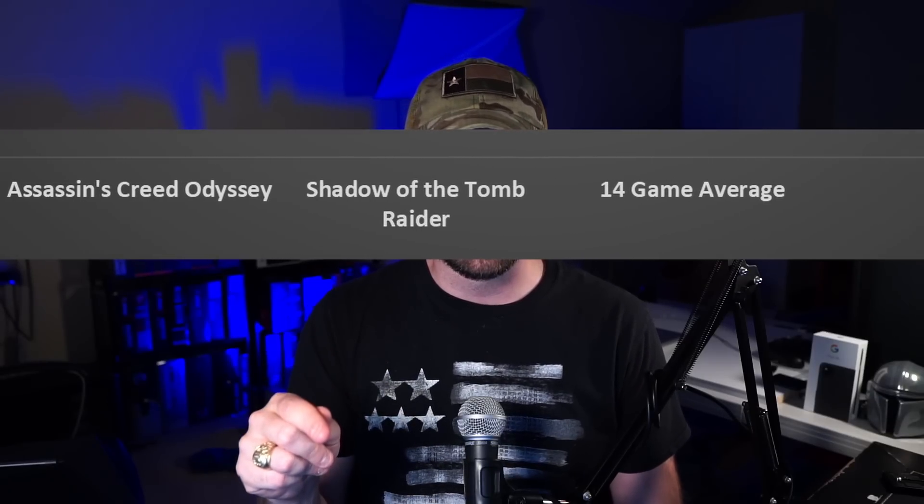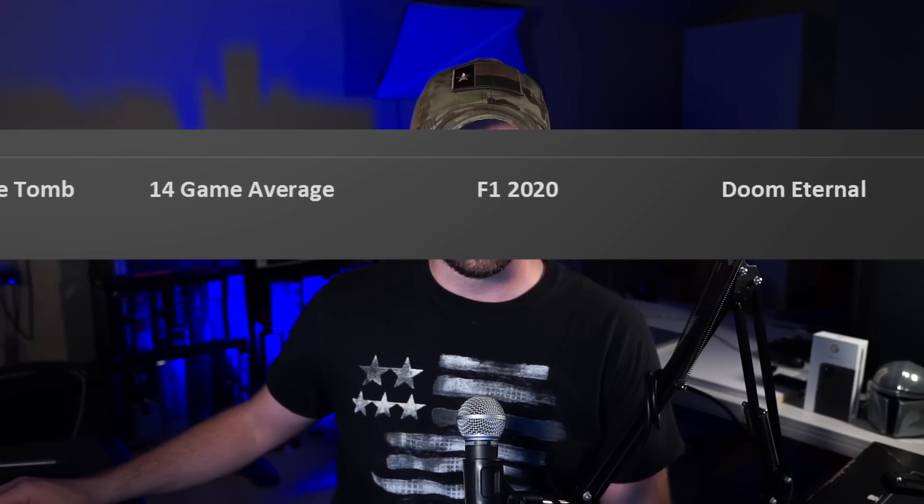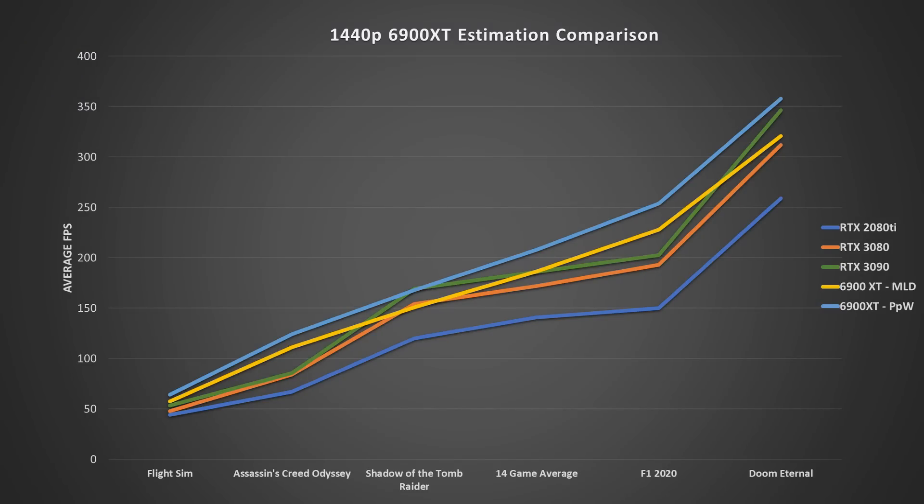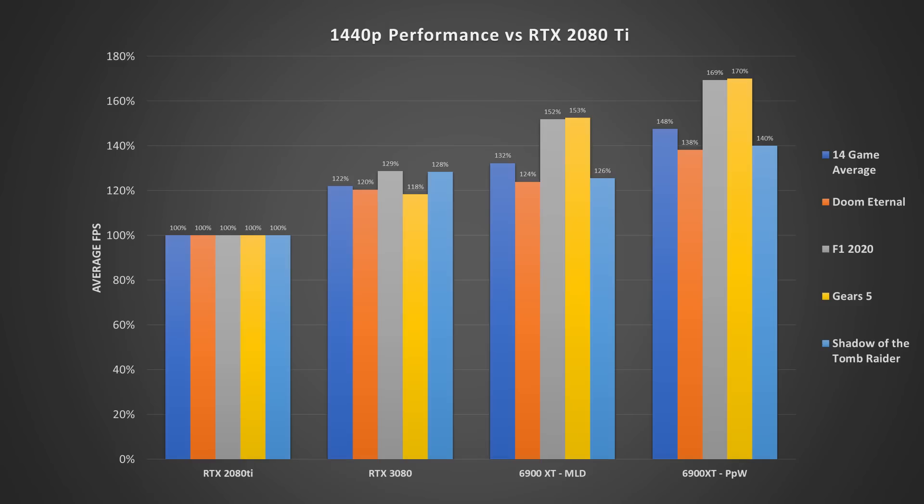For consistency, we're going to be using the same games as last week: Microsoft Flight Simulator, Assassin's Creed Odyssey, Shadow of the Tomb Raider, F1 2020, and Doom Eternal. If you guys want to see more games, make sure to hit me up on Discord. At 1440p, you'll notice that the new performance per watt model in light blue is consistently higher by about 11 percentage points than my previous teraflop-based calculation, and that is expected. Both of the 6900 XTs can outperform the RTX 3080 in most of the games, and even the tflop calculations are roughly 26 percentage points above the RTX 2080 Ti.